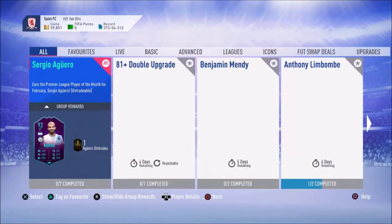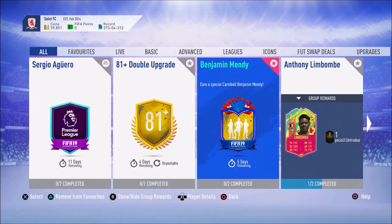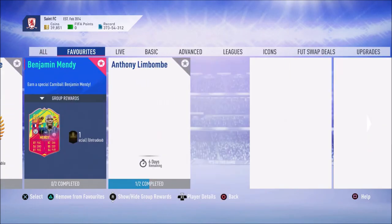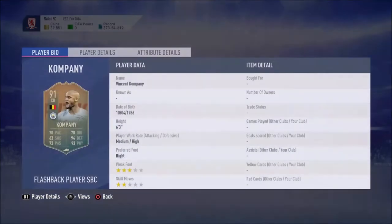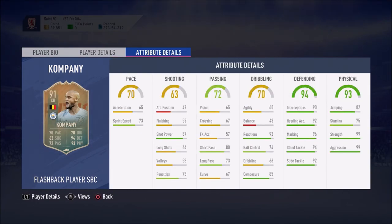Anyway, just in case we're not going to do the Limb Bomb bit in this episode, we'll have a look at the flashback card. So: 70 pace, 94 defending, 93 physical, 70 dribbling, 72 passing. His pace is quite bad, I'm not going to lie, but his defensive stats look like they make up for that — he's just got outrageously good defensive stats.